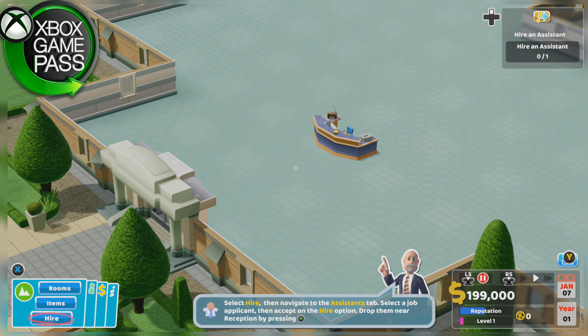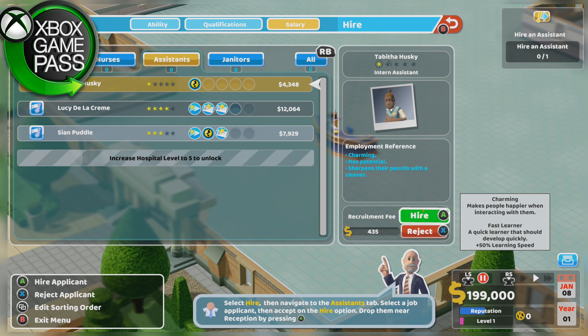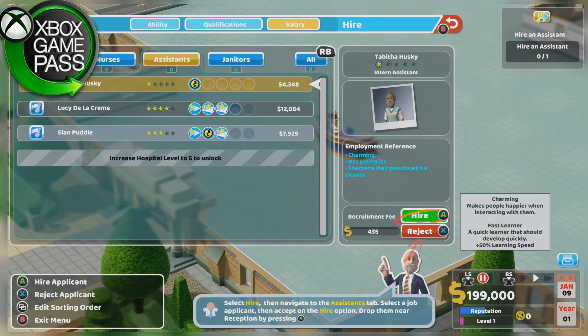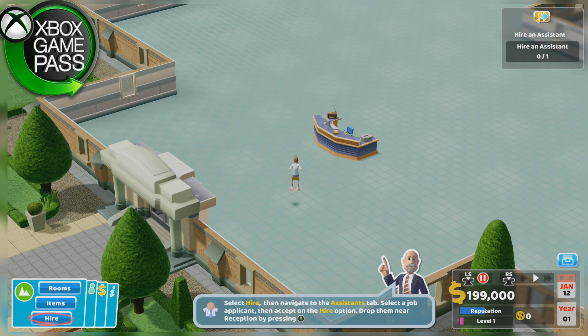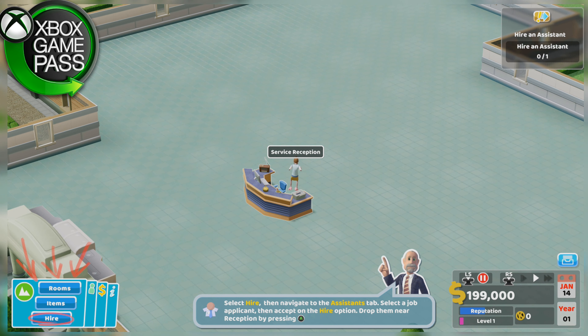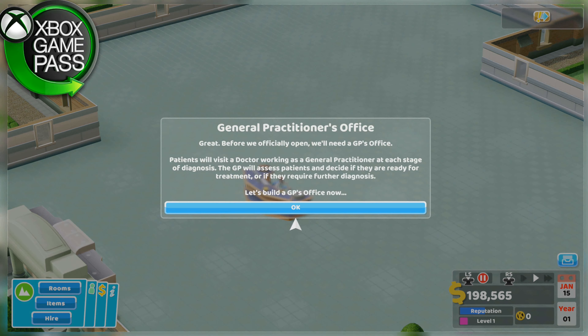We'll need an assistant to run the reception, let's hire one now. $16,000? Maybe not that much. $4,000 — that seems more reasonable for a receptionist. Tabitha Husky for $4,348 — sounds like a deal. Navigate to the assistance tab, select a job, service reception — there we go. Done. We now officially have a receptionist.